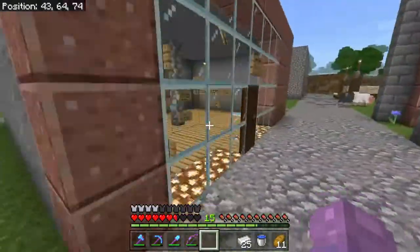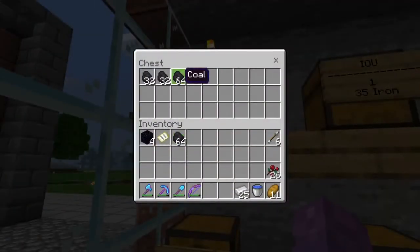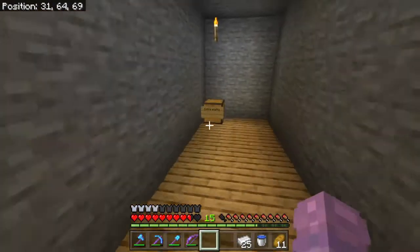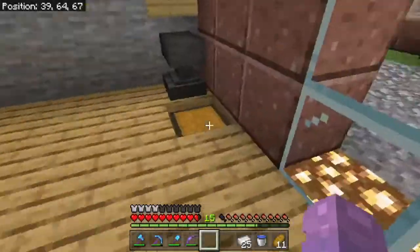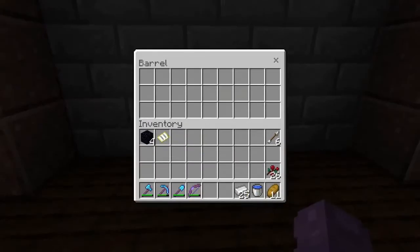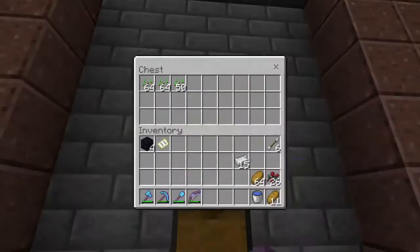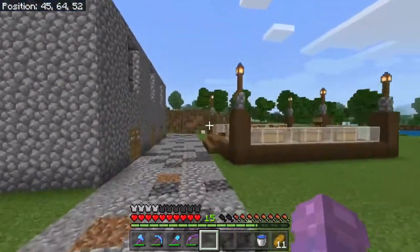I'm gonna leave redstone in for a few days but it hasn't been selling, so if it doesn't sell I'm gonna get rid of it. Coal's my best seller. Iron isn't selling too good. But I do have a crafting table in here. Let's check orders — I filled Small's order. Now it looks confusing but if you follow the signs it's very easy. How much is a stack of bread? 10 iron.